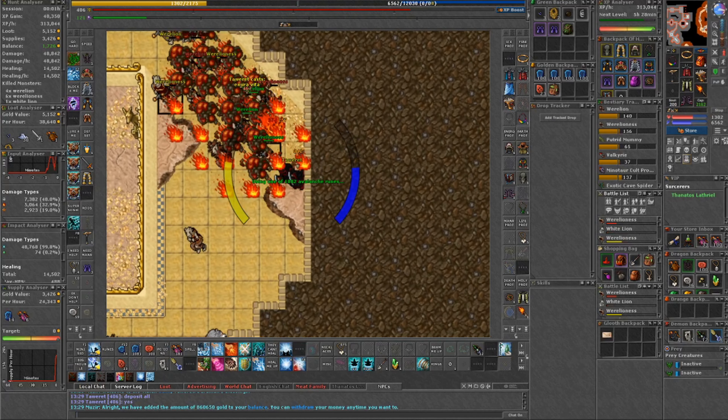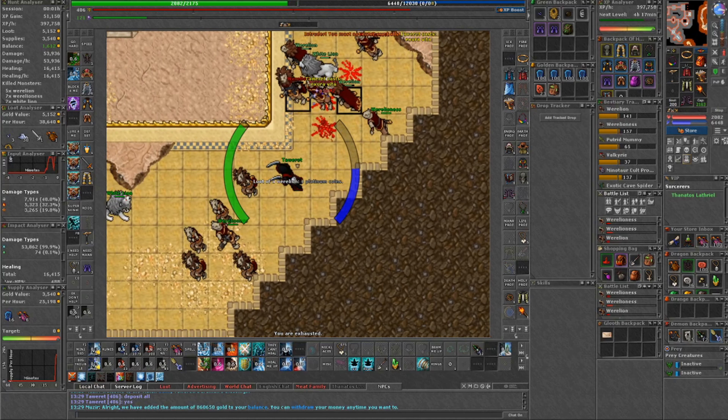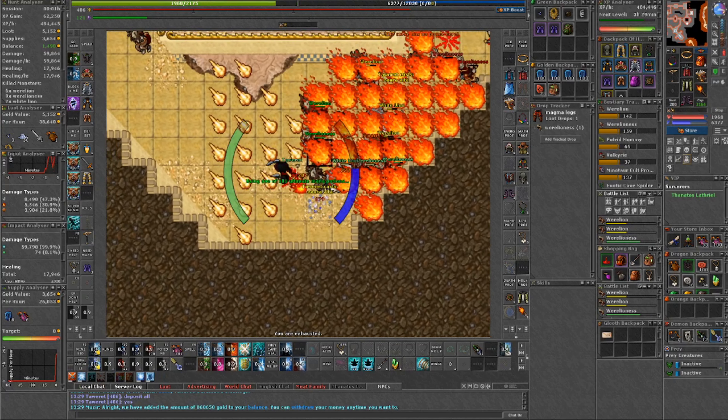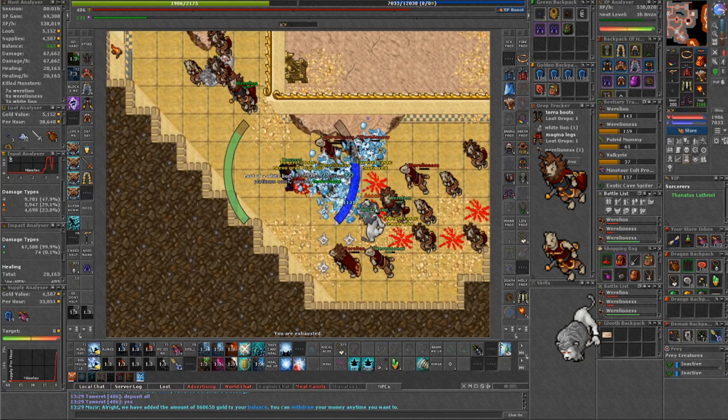You do have to complete a huge part of the Grimvale quest in order to hunt here. It's going to take you an hour or two, but in the end it's totally worth it. In this place we will meet a nice family: the werelion and his wife, together with their pet, the white lion.